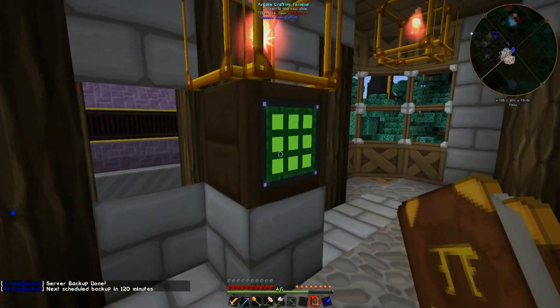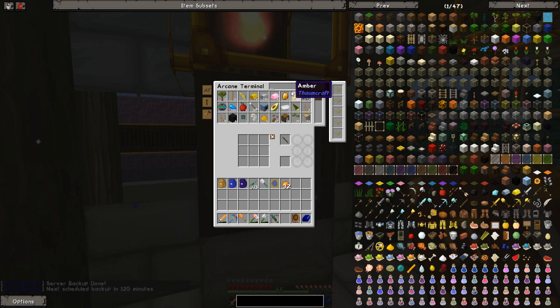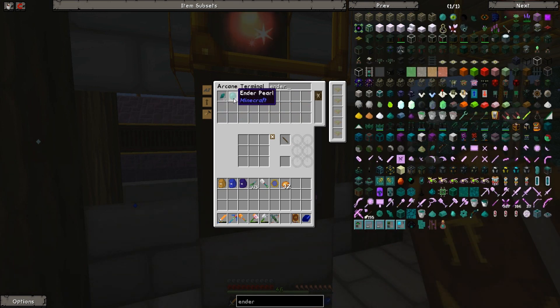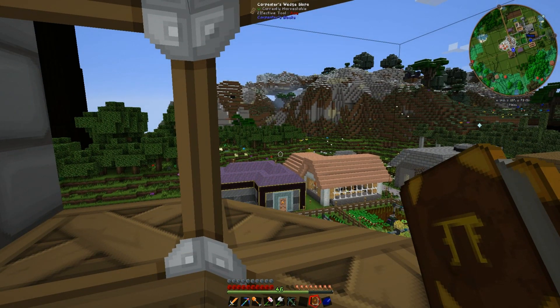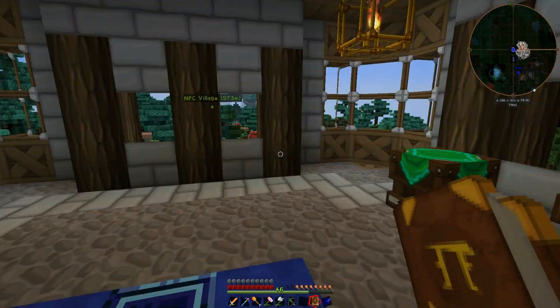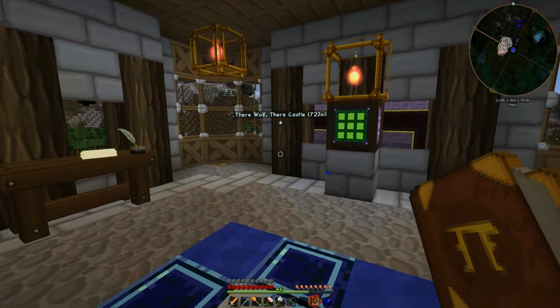I think I have enough ender pearls — I have about three pearls, which'll make a pearl couple. I've got five pearls worth of ender pearls, which isn't a whole lot, but I'll be able to use that to start making some more coolant. To get there, I want to make a magma crucible and a fluid transposer.